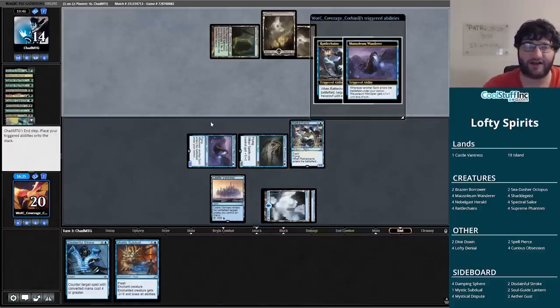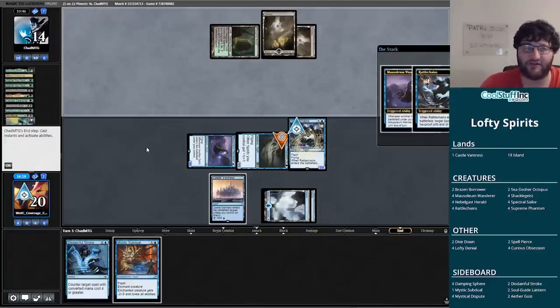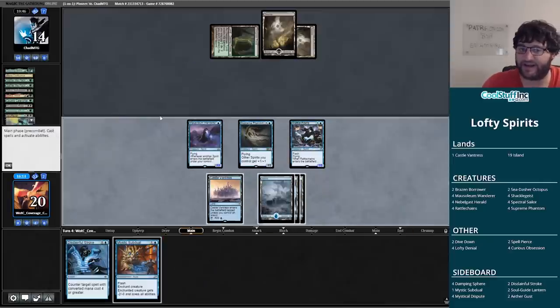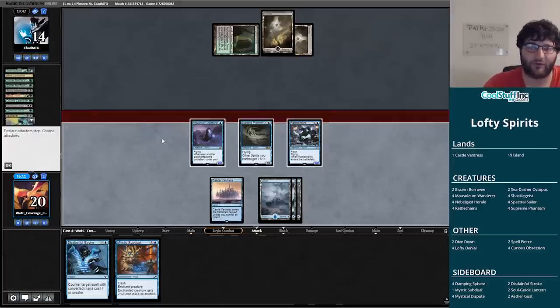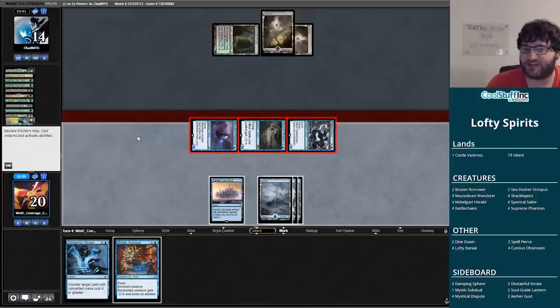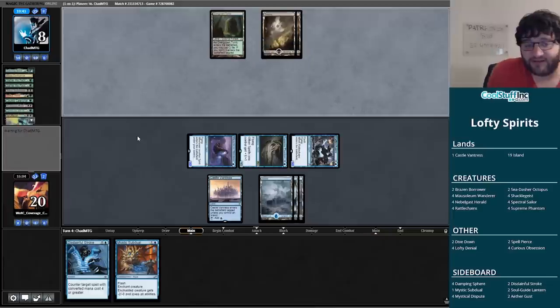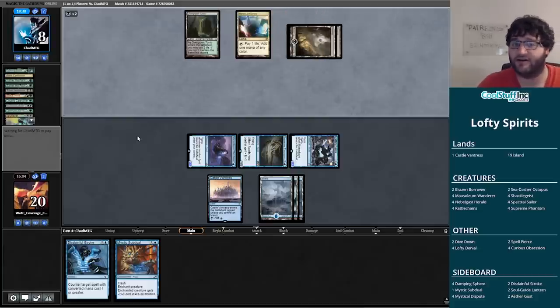Let's just play out our Rattlechains and hope they don't have Fatal Push. I could trade the Wanderer for the Fatal Push but it looks like we're safe to beat down. Now I have both spells open — feeling pretty okay with where this game is at. We're hitting our opponent for six, so it's not quite lethal next turn, but one more land allows us to start scrying with Castle Vantress. This has been a very solid clock against what our opponent is doing. Looks like we're going to deal with this Soul Flayer.